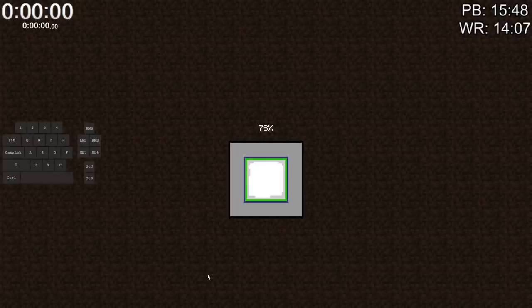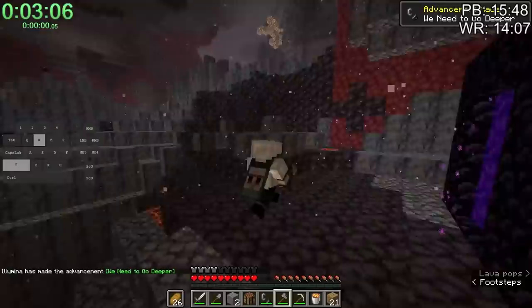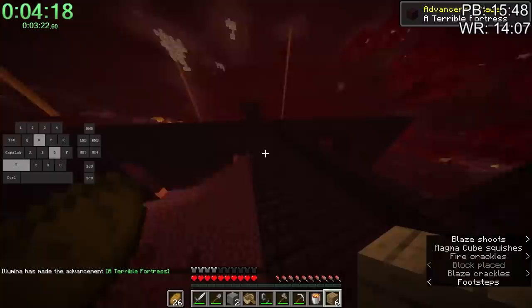On February 22nd, he loaded into a pretty good seed. Village spawn, blacksmith chest, he entered the nether at 3 minutes. The first thing he saw was a basalt biome — commonly referred to as a 'brusalt' because it's hard to move fast and bastions can't spawn there. After a bit of running, he made it out, spotted a fortress, and upon entry into the fortress, he spotted a bastion.